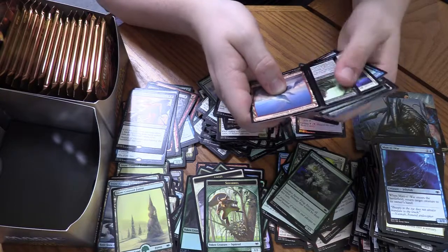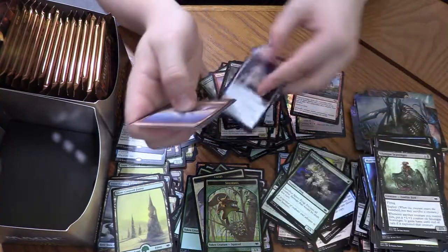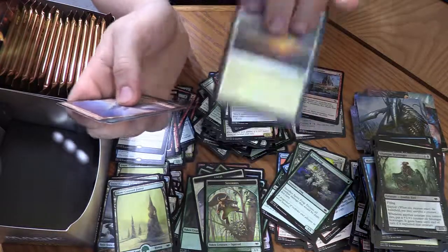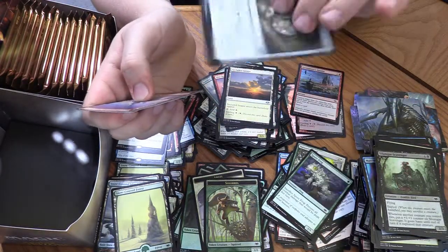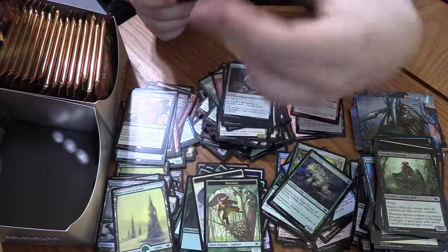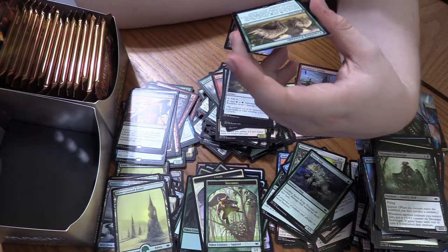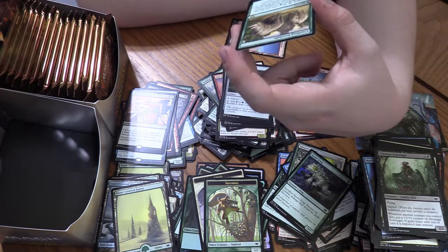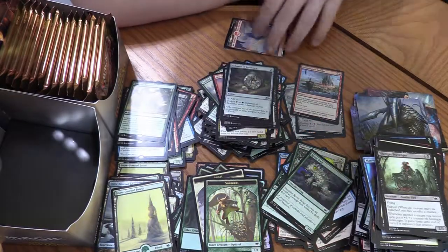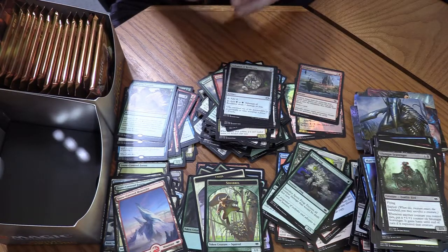White-Black Talisman, Secluded Steppe, Green-Black Talisman — that is nice. Crashing Footfalls — no mana cost, but has Suspend four for one green. When it resolves, you create two 4/4 green Rhino creature tokens with Trample. Or you can Cascade into it and get two 4/4 creatures with Trample on turn one. Yeah, that's fun.